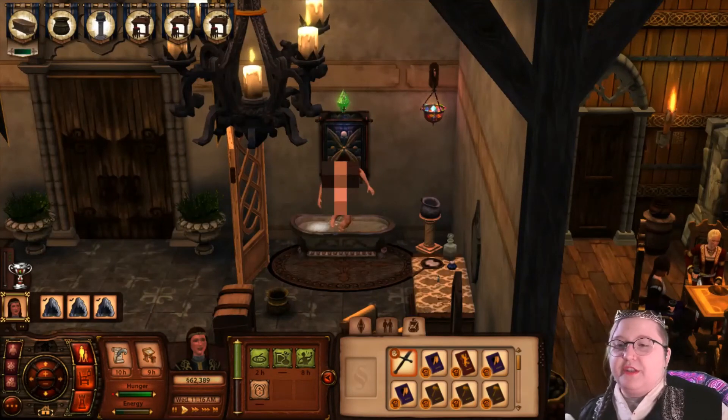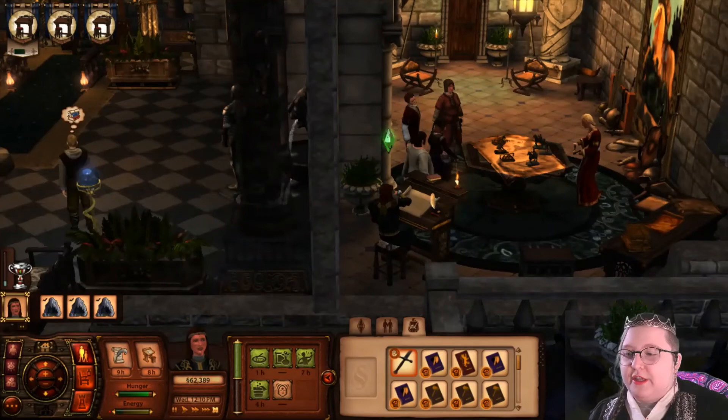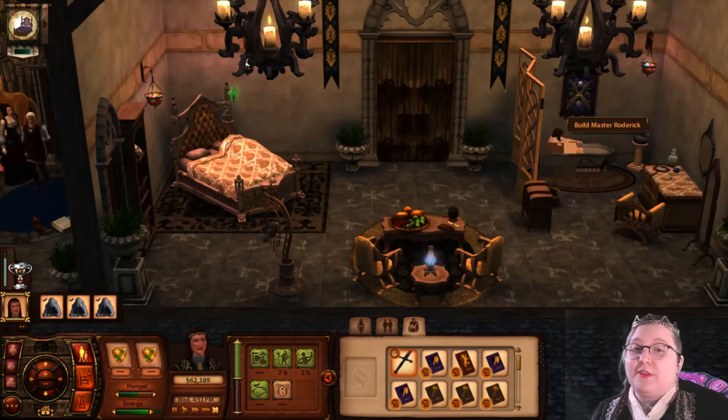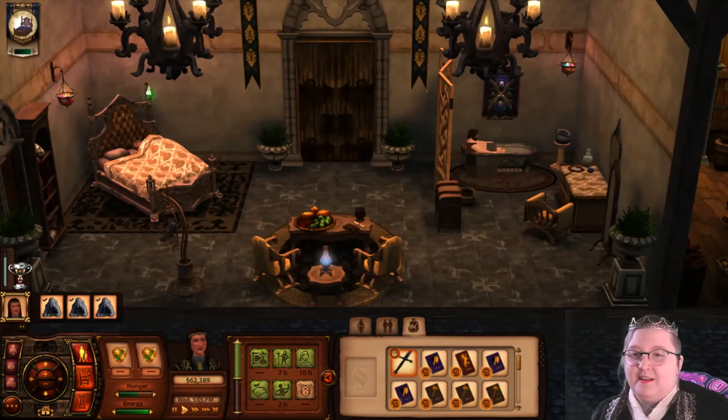We've got stuff to do. Power through the exhaustion — do your queenly duties. We got this. Good thing we're, like, romantically involved, sir. Can we just look at him? Can we join him? I don't think that tub's big enough.